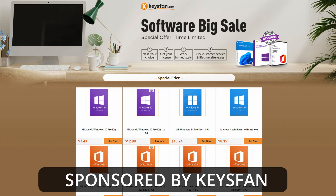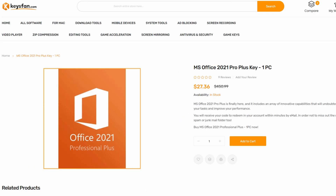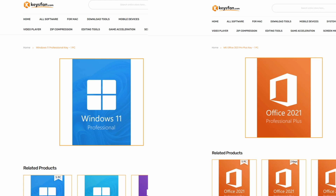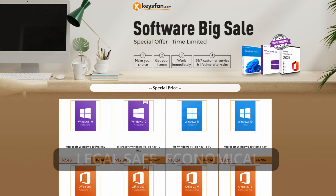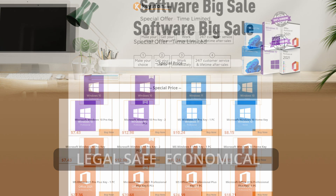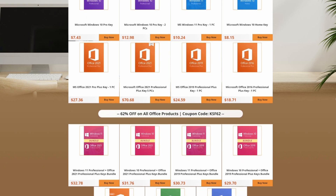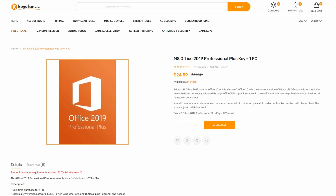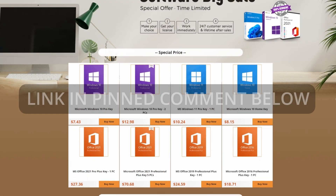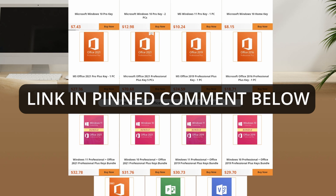But first, I need to pay some bills and say thank you to the very first ever official sponsor of my channel, Keys Fan. Windows 11 and Office 2021 are currently the latest versions of Microsoft's operating system and Office suite. Keys Fan offers the best deals for legal, safe, and economical shopping, currently running their autumn sale with extra discounts. Customer service is supported and if the key is invalid, refunds are available. Keys Fan offers Windows 10 Pro keys for just above $7, and you can also get Microsoft Office 2019 or 2021. If you're interested, find the link in a pinned comment below.